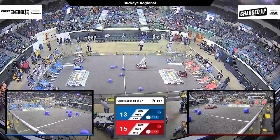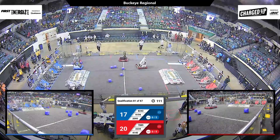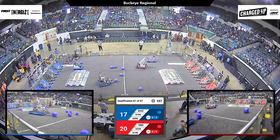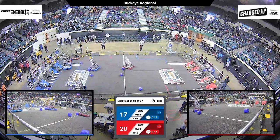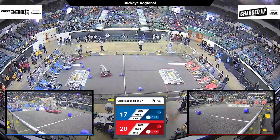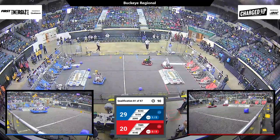Drive teams now in full control. Watching now is 41.45, who jets all the way across the field into the Red Alliance loading zone. Human player there at the single substation, attempting to load a cone onto the robot. In the meantime, for the Blue Alliance, 20-95 is working to deliver a cube to one of the lower nodes.